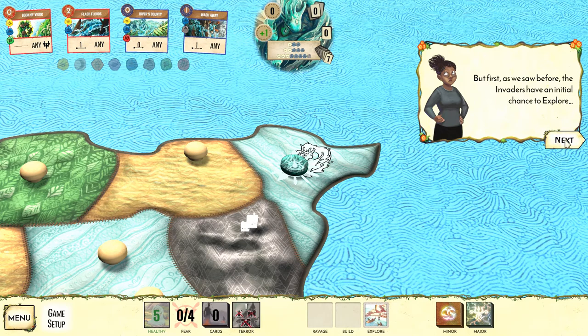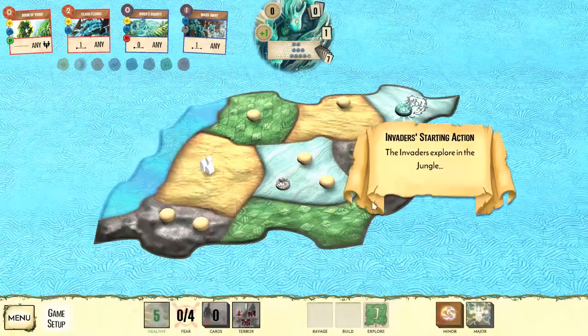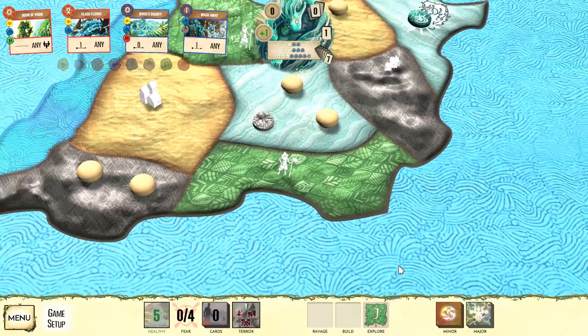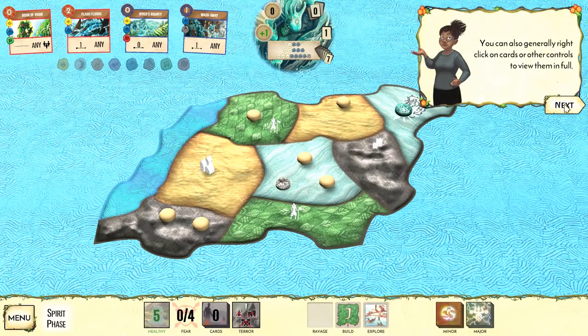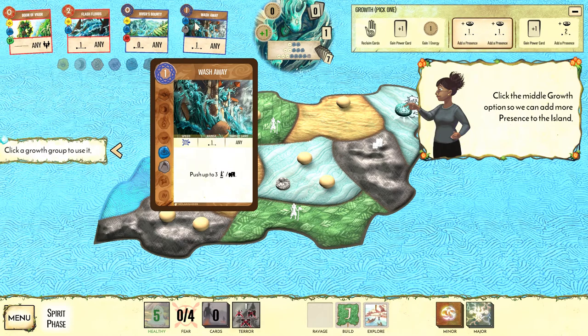Presence is where you can take actions — typically in that space or adjacent. The invaders take their first turn exploring jungle, wandering in from the sea and from a nearby city or town. Now we start our turn: the spirit phase gives us three growth options. Option one: reclaim cards back into hand, gain a power card, and gain one energy. Energy is used to play cards — for example, Wash Away has a one in the top left corner, which is the energy cost to play it.